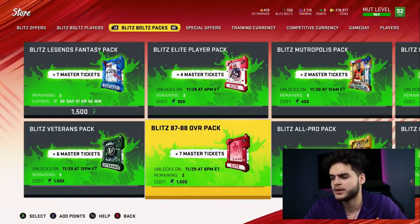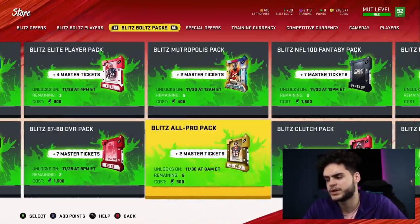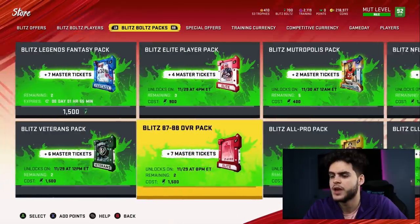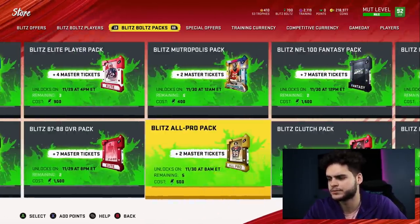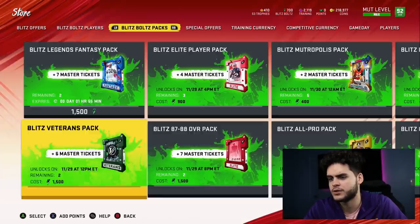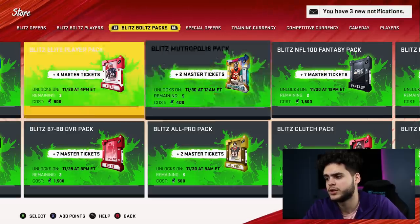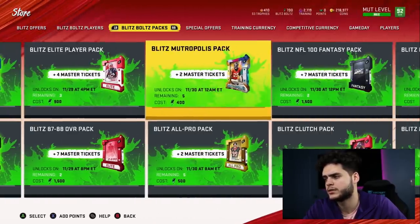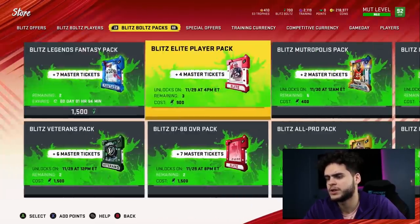The 87 to 88 overall pack — not really a fan. These things are too cheap at this point, although you do get the master tickets. So if you really desperately need the tickets you can go for it. There are limits too — you can get two of these, three of these, two of these, and two of these. The blitz all-pro packs for 500 bolts are not horrible — tickets are a little bit low. The metropolis pack is not really a fan, although it is 400 for two.